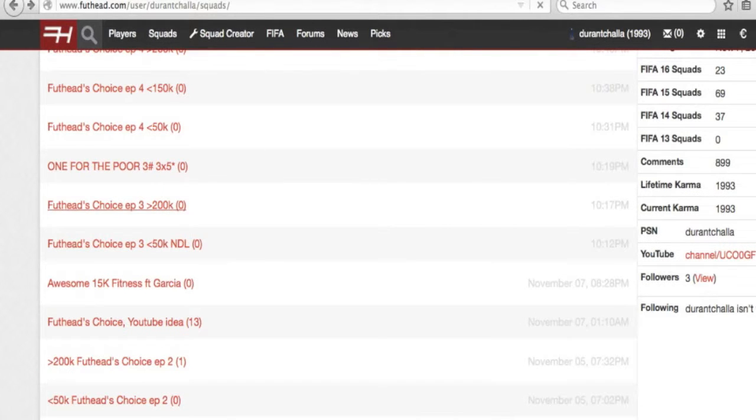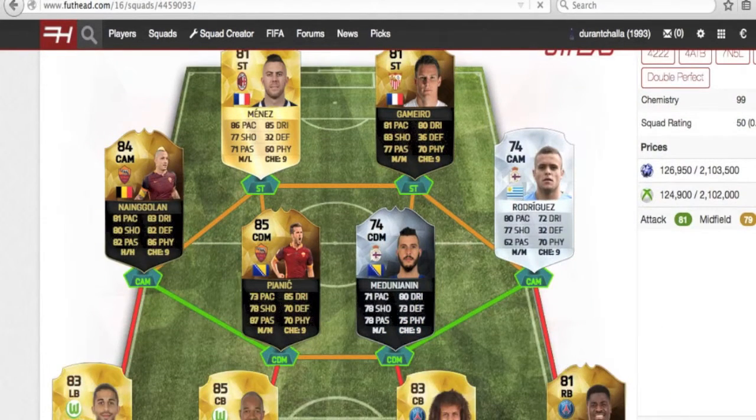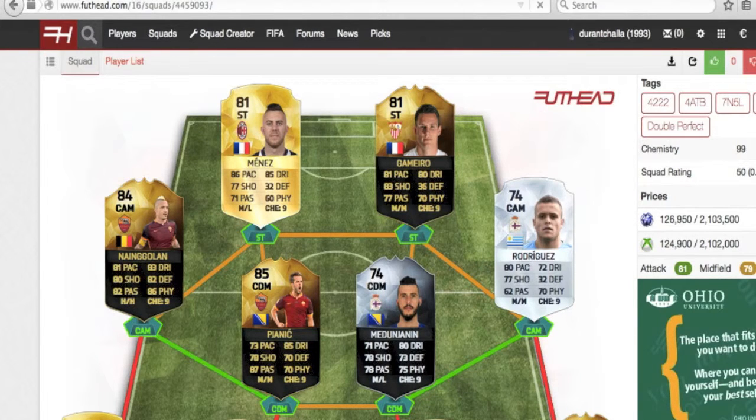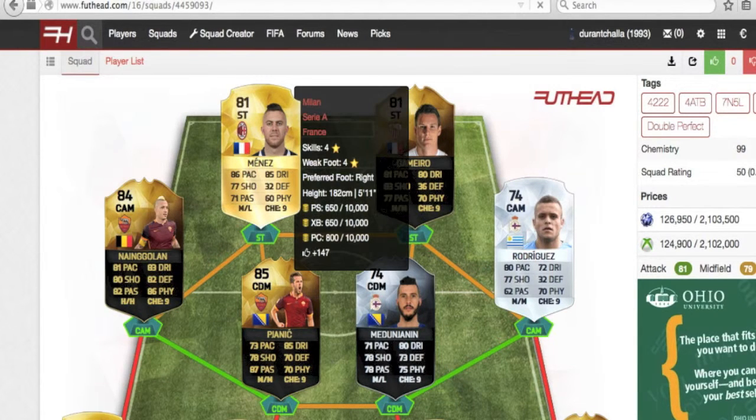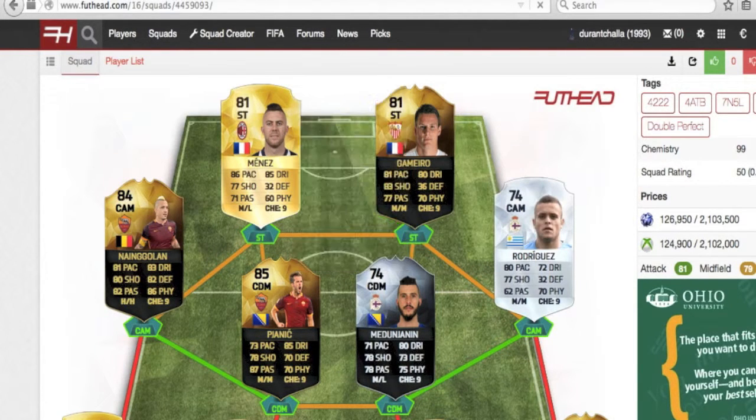The final team for this episode is the over 200k team, filled with a ton of in-forms, including the first ever player to have over 80 on all stats in FIFA 16. We start off with Jeremy Menez and Kevin Gamero as the two strikers. Menez has four-star skills and 86 pace, while Gamero has three-star skills and 81 pace. Gamero is the better finisher with 83 shooting compared to 77 for Menez, and 77 passing compared to 71. So better shooting and passing while Menez is your faster, better dribbler — they should complement each other well.